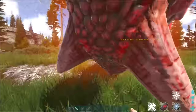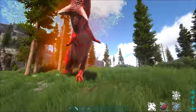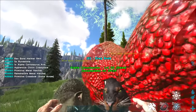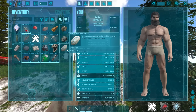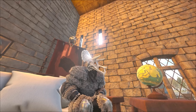Now that you know where to get all the resources, you can slowly progress through the game in order to start working on bosses. One of the first things you need to work on is killing alpha dinos — when you kill an alpha dino you will receive a new item called rune stones, and you get more of them depending on how high-level the alpha is. You actually need 30 of each rune stone to start each of the world boss fights.